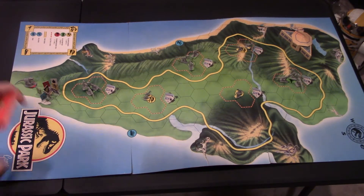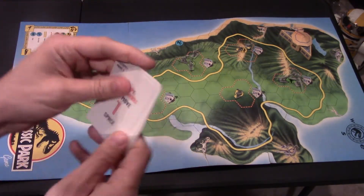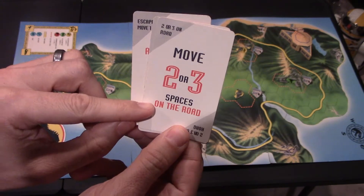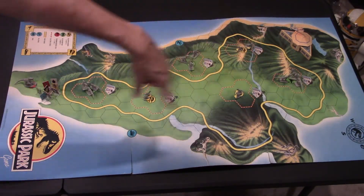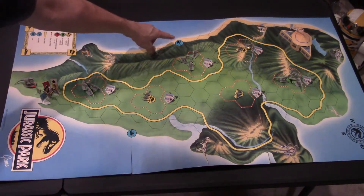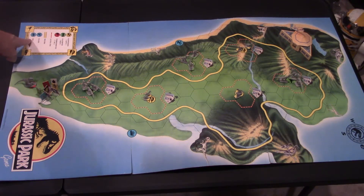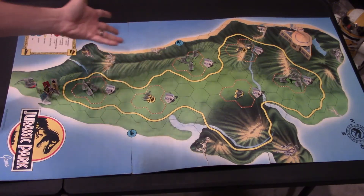Then you're going to draw from this deck here. Every player is going to have four cards in their hand. These four cards could be an escape-a-dinosaur card, move one space, or move two or three spaces if you're on a road. Road spaces are these yellow lines all around the park. There's also a heliport here, but it has nothing to do in the game — nothing special, nothing in the instructions about it. They let you know what they are and where the tour road is, but I guess they had an idea for it and didn't decide to use it.